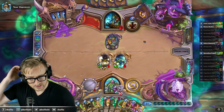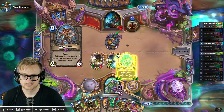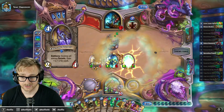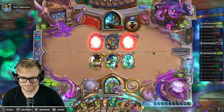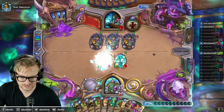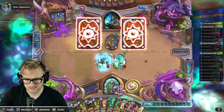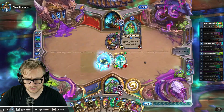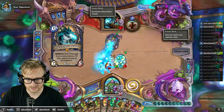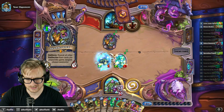They have a Doppelganger in there. They also gave me a free 14/14. The Grumble — Shudderwock — is going to work here. They get another one as well, but they're kind of fatiguing, aren't they? I don't know if they want the second one.